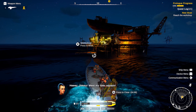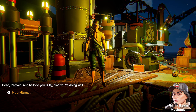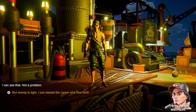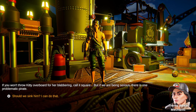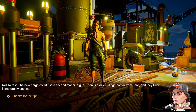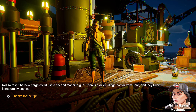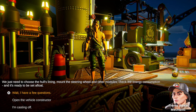His workshop. Hello, Captain — my name is Jimmy B, I'm going to help you. Money's tight, I just started the career of a sea wolf. There was one problematic pirate — his trimmer is armed to the teeth. The new barge could use a second machine gun. There's a Diverville not far from here where they trade and restore weapons. We just need to choose the hull lining, mount the steering wheel and other modules, check the energy consumption, and it's ready to be set afloat.